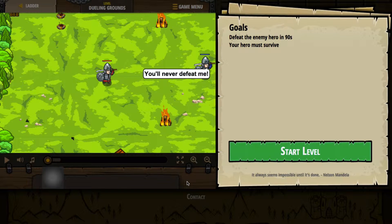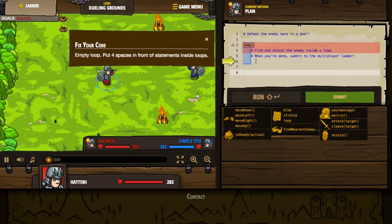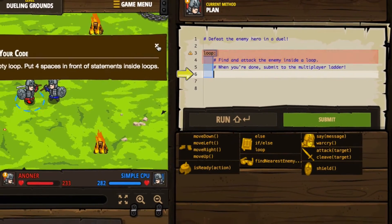Your hero must survive. So I need to pause this. Fix your code — it says we have an empty loop. Put four spaces in front of a statement inside of a loop. So we're going to find the enemy and we're going to attack the enemy inside of a loop. When you're done, submit to the multiplayer ladder. I don't know what that means.